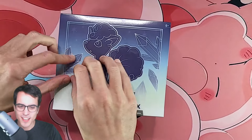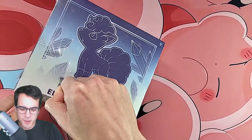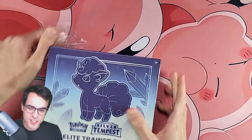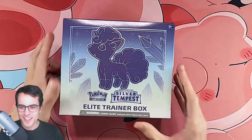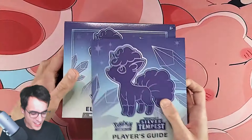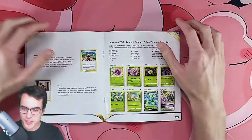As is usually the case with new collections, I know very little about them, so this is going to be interesting. I'm very interested in the art. I love the box, I love the Vulpix. The Alolan Vulpix looks great, so I'm very happy with that. Let's start with the player's guide — I want to see what's in the set. It should be great.